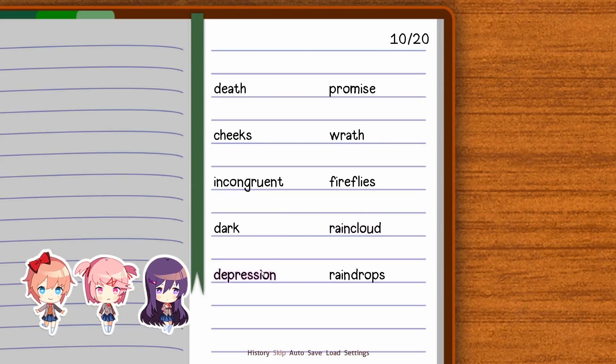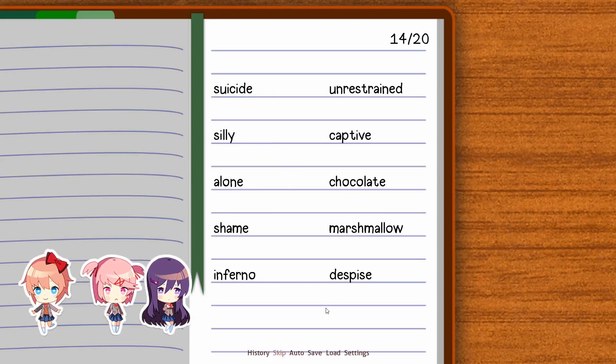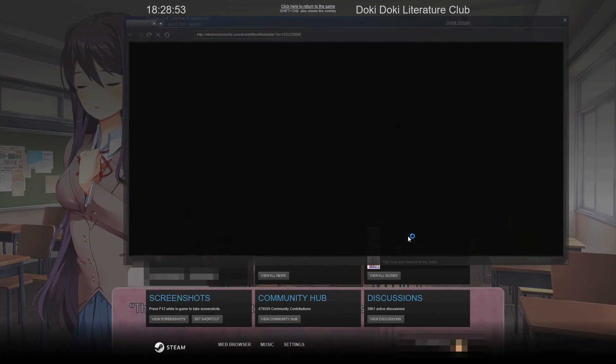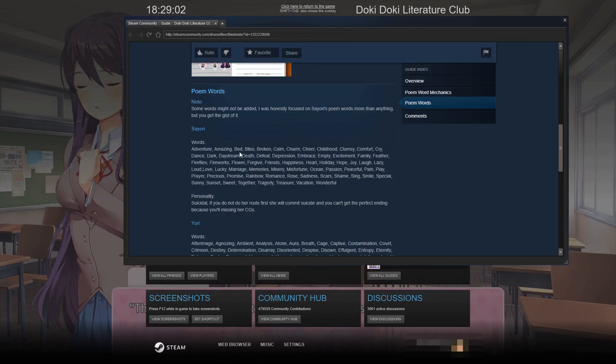We're getting too many Yuri words. What I'll do — oh, here we go, there's a guide here for writing poems. So, Sayori — she likes all of these: adventure, amazing, bed, bliss, broken... Man, I can't remember all this. You want to take a picture of that with your phone and then just pick out words.